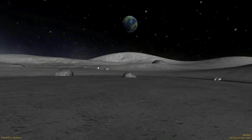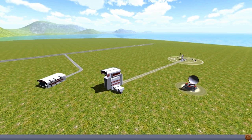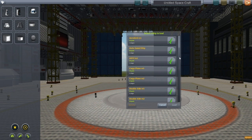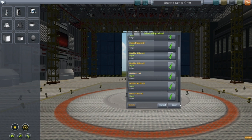Alright guys, welcome back to another video on Kerbal Space Program. This is Designs of the Week Episode 12, and we have some awesome designs to show off. We're going to start with Double Side Mark 1, Double Side Mark 2, and then maybe Hoard and Ho, depending on how long this video actually is.